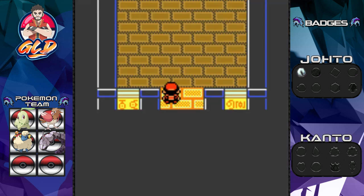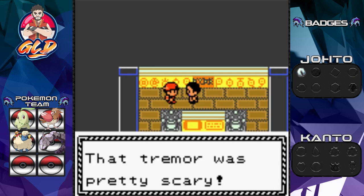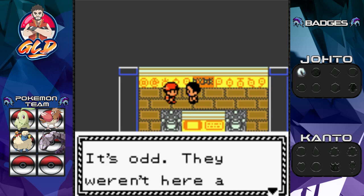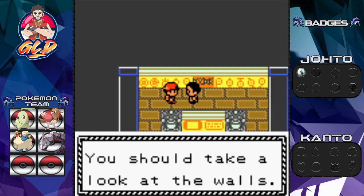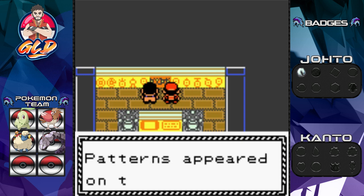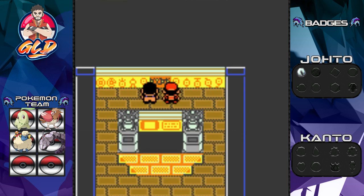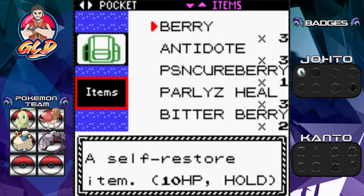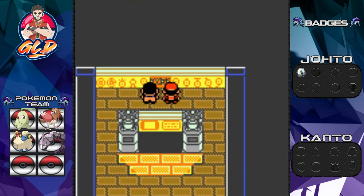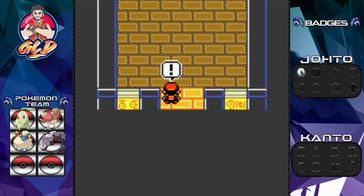There is one more thing you can find here in the Ruins of Alph. Talk to this individual — he says 'That tremor was pretty scary but I'm more concerned about this wall here. Recently strange cryptic patterns have appeared — they weren't here a little while ago. You should take a look at the walls.' The patterns say 'escape.' Shout out to Psycho for this one — you use the Escape Rope right here, get out of the cave, go back inside and bam, something opens.